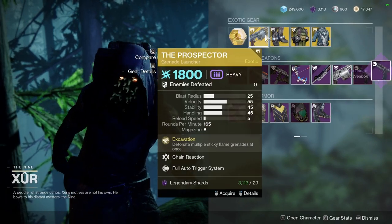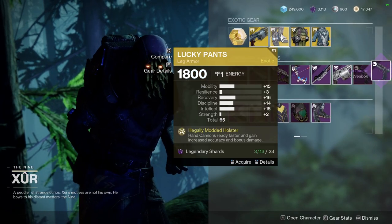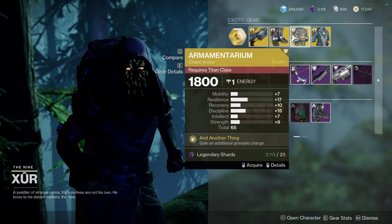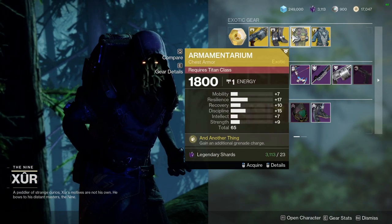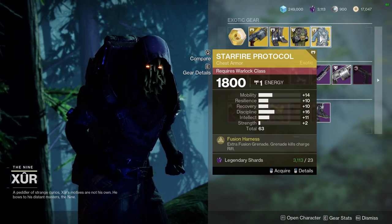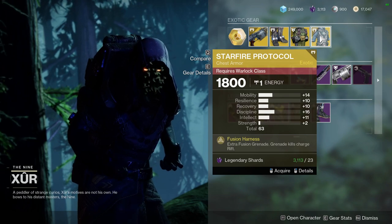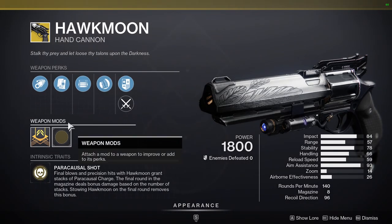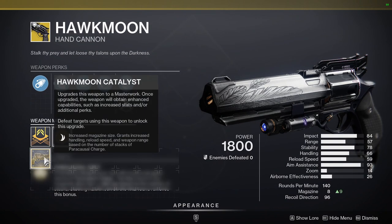For the exotics: Prospector is okay. Lucky Pants with a decent roll — actually a decent roll. Armamentarium is a good exotic for Titan — double grenades, always a good thing. Starfire Protocol — same thing, double grenade for Fusion and Ray Grenade, that's really good. Definitely pick that one up at least.